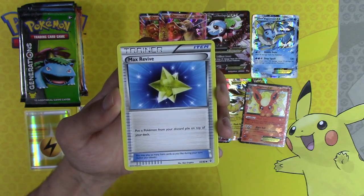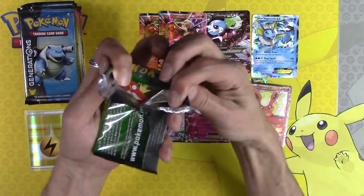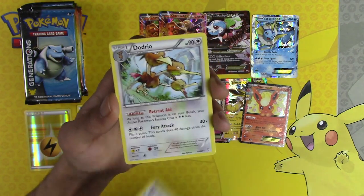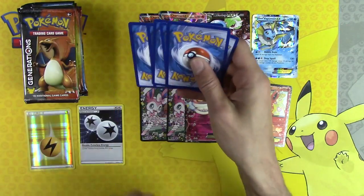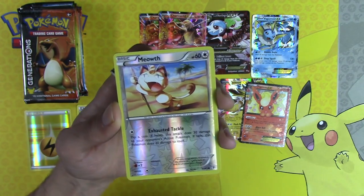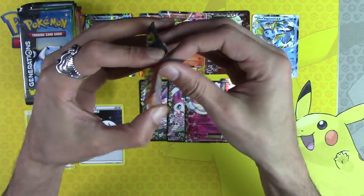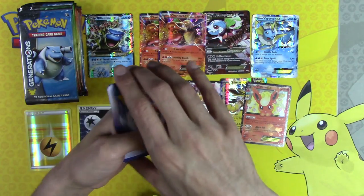Max Revive, Energy Switch, Machoke, Pinsir and Snorlax. Funny — if we just didn't hit any more EXs for the next 16 or so packs I'd cry a little. Metapod, Max Revive, Mr. Mime, Altaria and Dugtrio — that was a joke, Generations, I was only kidding about not hitting more EXs. Charmander, Poké Ball version, Meowth, Swirlix and Mega Blastoise EX — the third best card you want to see EX-wise out of the set. Ten EXs — we have the first and third, we just need that Mega Charizard.